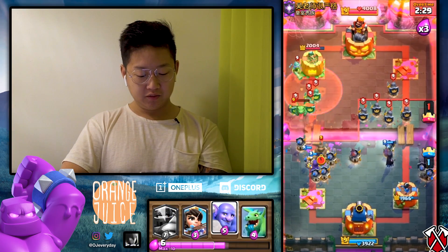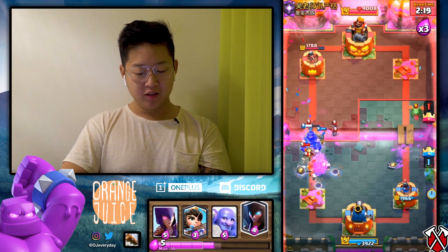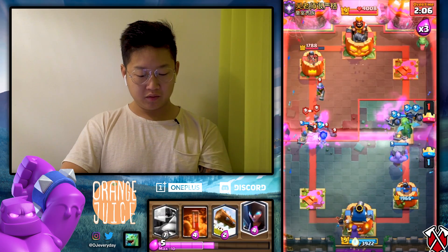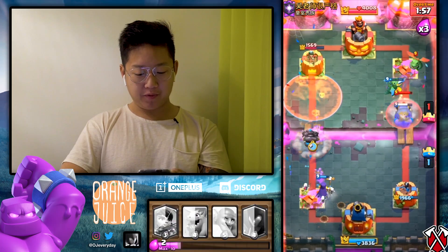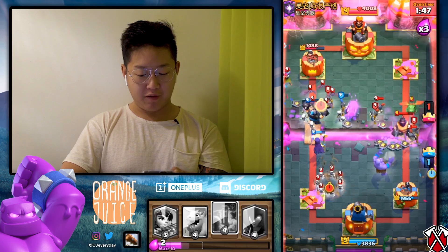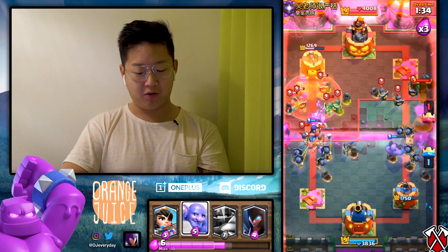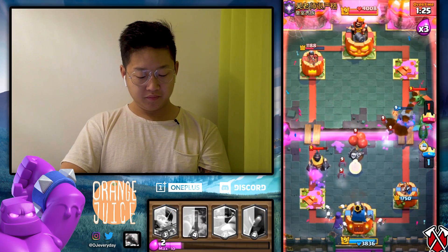That means I need to start poisoning. I need to deal more tower damage — it's gonna be a draw, and draws don't happen anymore. Bowler absorbs all of them. Princess in the back, witch in the back. I'm poisoning that musketeer anyways. Mega knight on top — gotta deal more damage on the left side. I need to poison him out faster. I recognized a little bit earlier that we are gonna draw out. I forgot to flex the emotes!